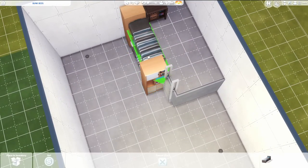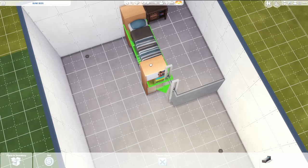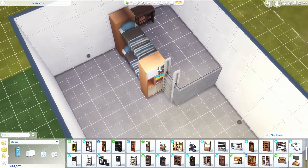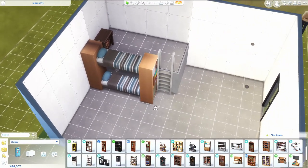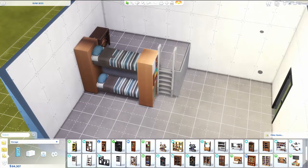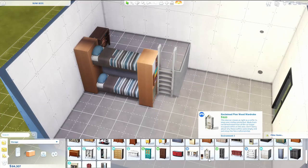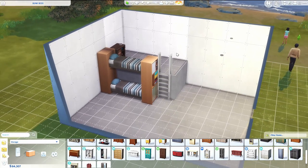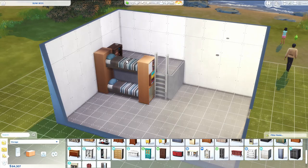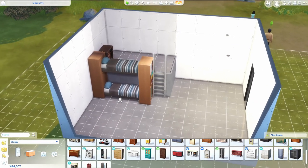I'm definitely looking forward to trying new different designs because there are so many possibilities for how to create these bunk beds. You could also use something other than bookcases — you could use a dresser if there's one that fits really well. Just make sure that the wall height is high enough, play test it a little bit with your Sims, and you can make it look really great.